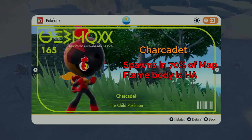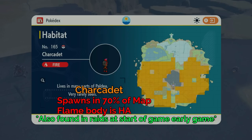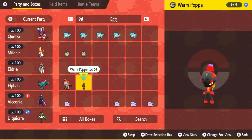The last Pokémon here is Charcadet, and it does get Flame Body. It spawns in 70% of the map, so it's literally everywhere. The problem is it's not a common spawn rate — from what I can find online it's about a 1% spawn rate, which puts it in the rare category. You can also get them in raids super early on, and get their evolutions in 5-star or 6-star raids. You can breed them down to get the baby. If you're not finding them, look for raids or trades.